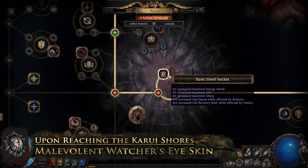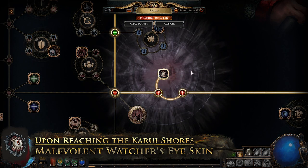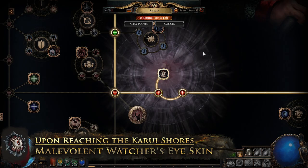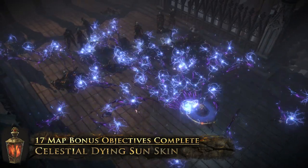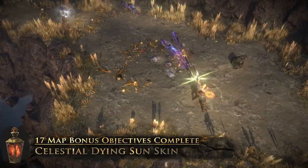The Malevolent Watcher's Eye skin infests your passive skill tree and watches your mouse cursor as you plan your build. The Celestial Dying Sun skin causes all your projectiles to have celestial effects while your Dying Sun is active.